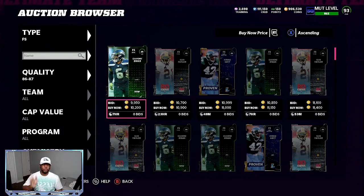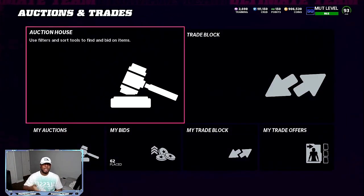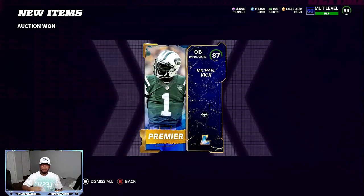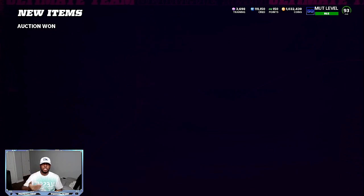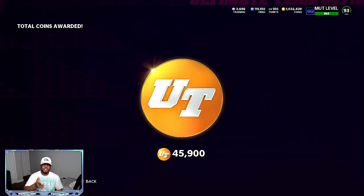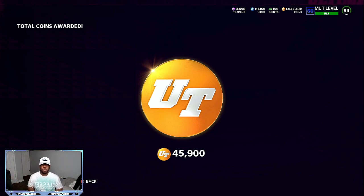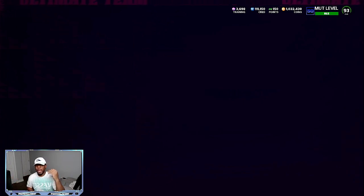So this is on Xbox — we got three different pieces. On PlayStation it might not be quarterback, it might be something else. As you can see, we did grab him and then we grabbed another one and then our auction actually sold. So we're back over a million coins after sniping all these pieces. There's our 45,000 back. With the three packs we made for 45,000, we did make a 900 coin profit. So we didn't lose coins — we made a 900 coin profit.